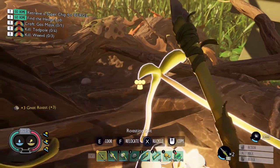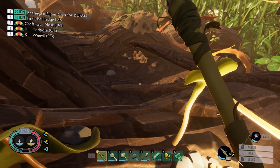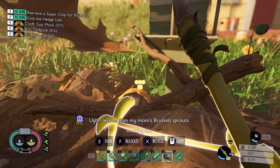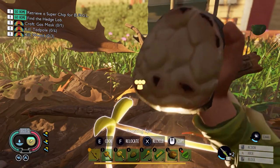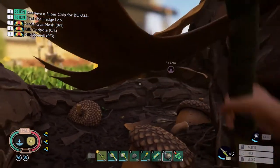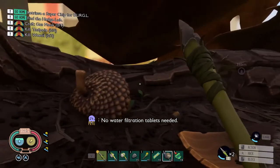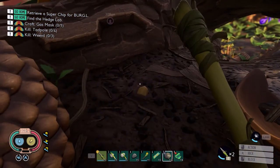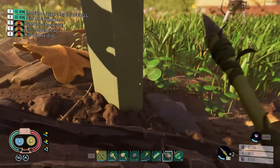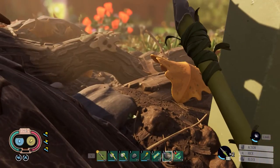Greetings and welcome back to Grounded. Let's finish off that acorn bit, though we're probably going to end up getting more. Let's eat a gnat and we need some water — there's usually some down here. No water filtration tablets needed. I'll just go ahead and eat that off the ground to top off my food. Still a few gnats sticking around here, but we'll worry about them later.